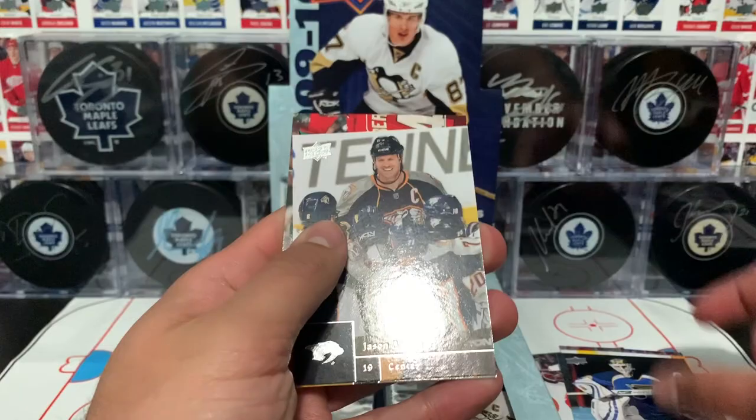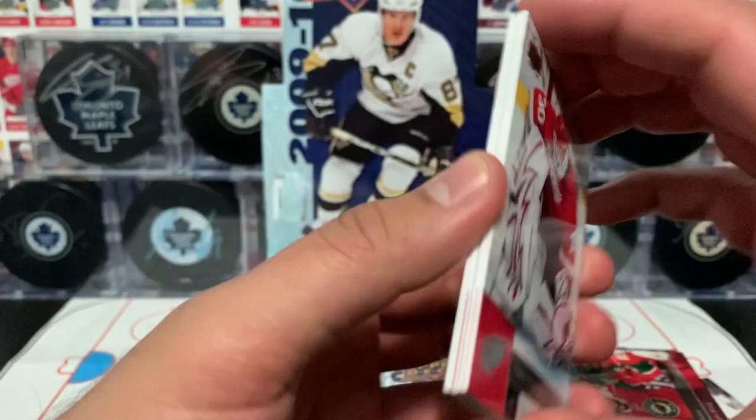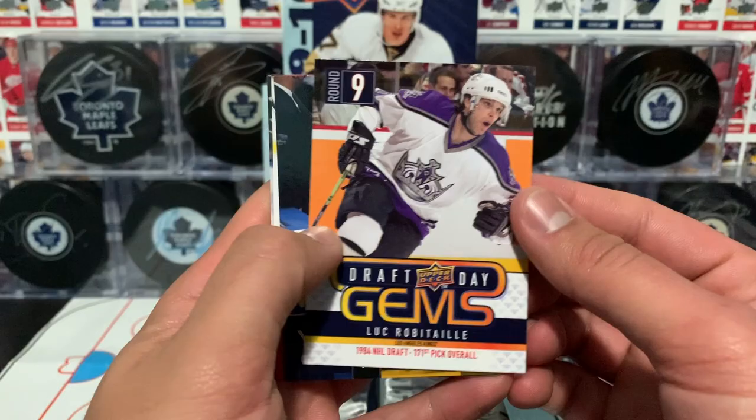Looking at the back — Mason, Arnett, Chara, and Nolan. Who needs hockey back in their life? Click that like button if you need hockey back in your life. I miss hockey. Osgood, Lindstrom, Stahl, and a Draft Day Gems of Luke Robitaille — 1984 NHL Draft, 171st pick overall, Round 9.